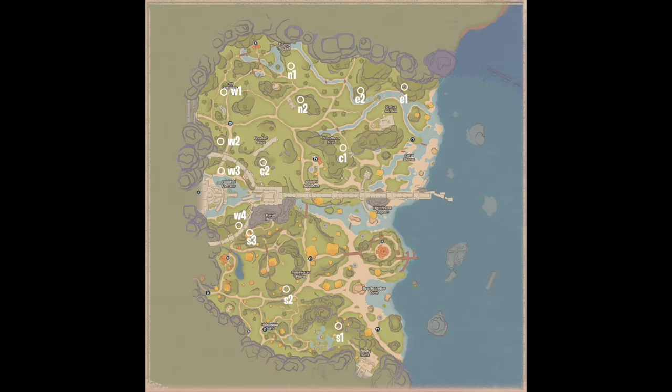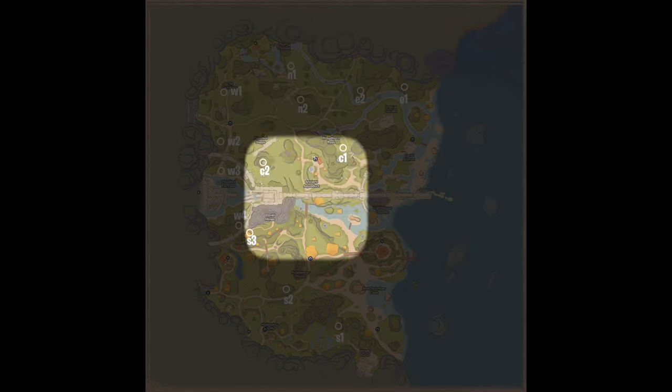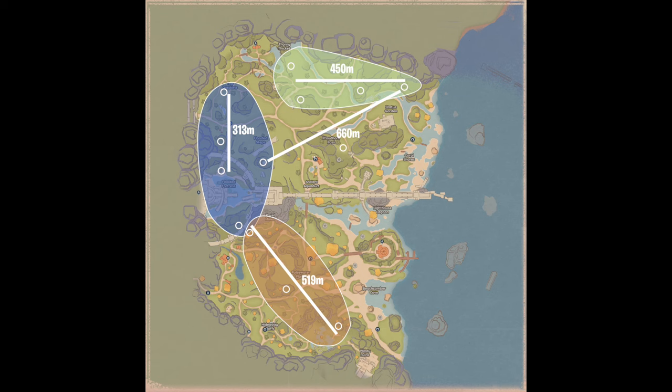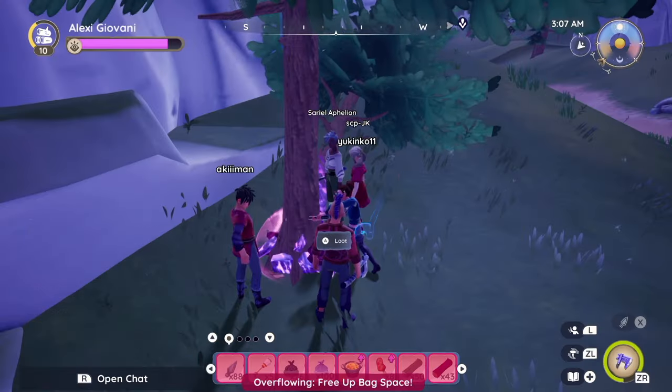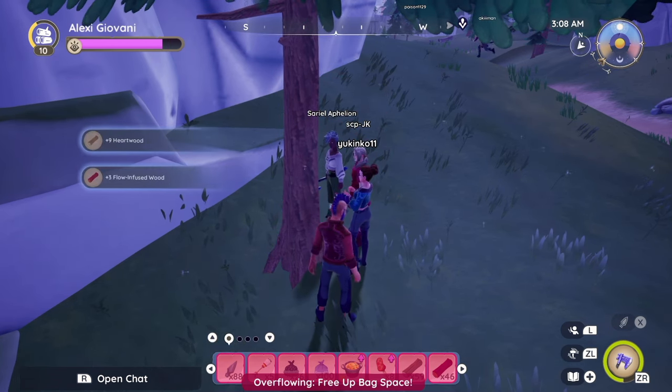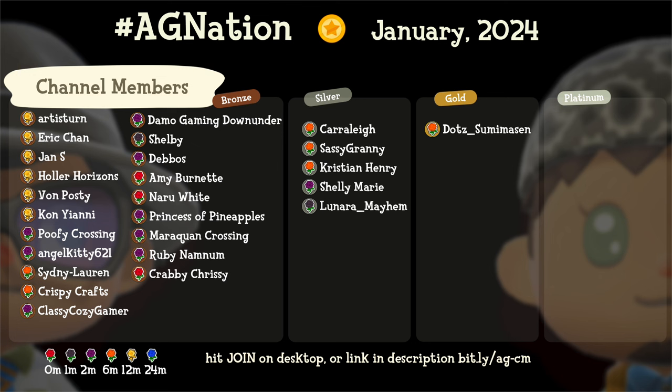I'll leave you with a map with cardinal IDs — north, south, east, west, and central. Feel free to share this map; I'll also leave it in the description along with the scouting runs. If you want a quicker way to chop wood and pickaxe rocks, check the video on screen, and shoutout to my members of AG Nation.